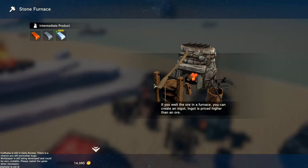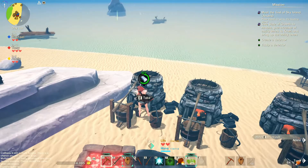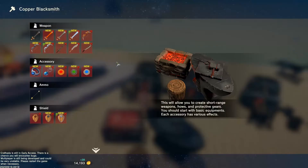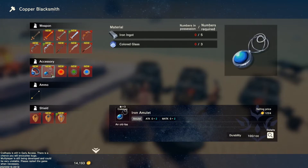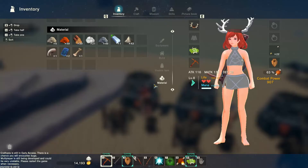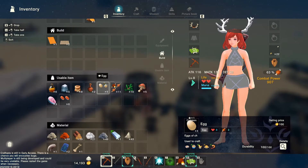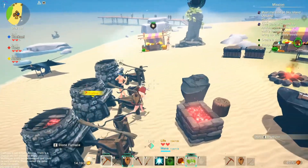We need to smelt ores to create 20 ingots. Smelt ores with a furnace to create 20 ingots. I'm gonna go to the furnace. Is it only mine? I think they're shared. I do this one that creates ingots — oh, I need three more. I have copper, I just need to actually do it.